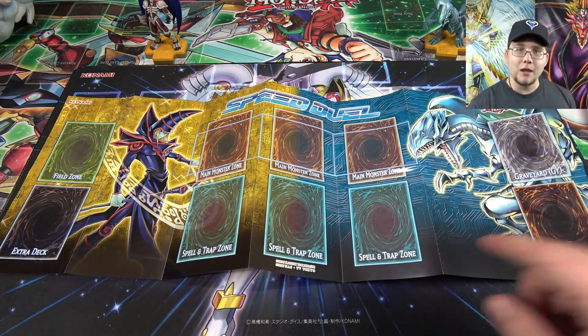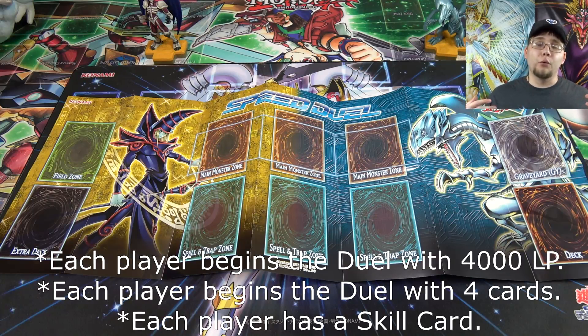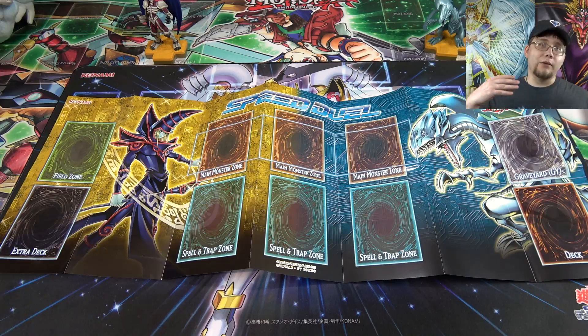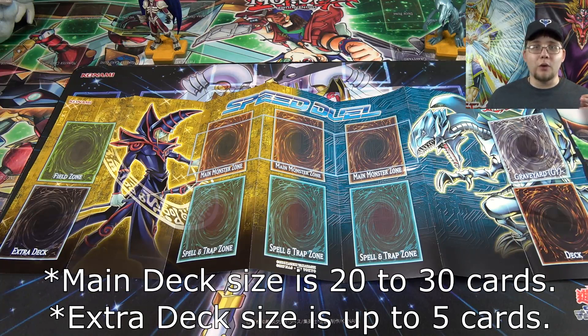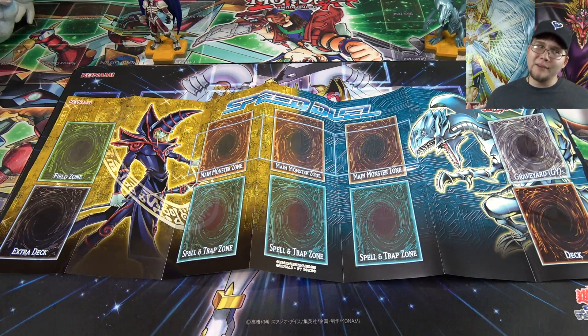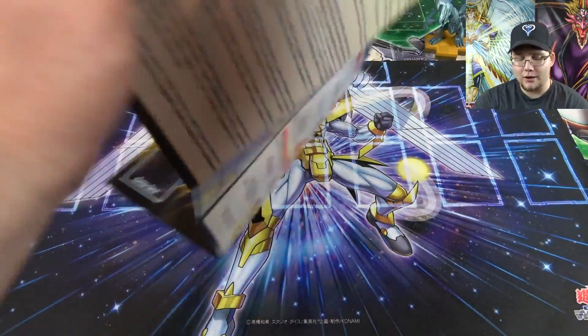With speed dueling, it's a faster version of regular dueling, as the name suggests. You start off with 4,000 life points, draw four cards at the beginning of a duel, and use a smaller playmat. This form of Yu-Gi-Oh goes back to the older rules, so you don't have things like link summoning, pendulum summoning, XYZ, or synchro. Your main deck has to have at least 20 cards and at most 30. It's designed to simplify everything, make duels go by fast, and honestly be pretty easy for a new person to learn.